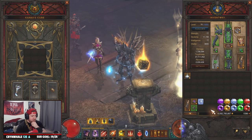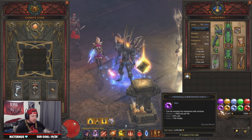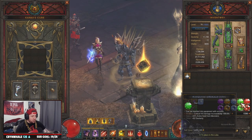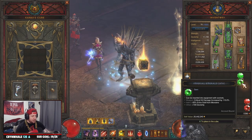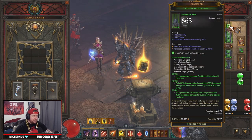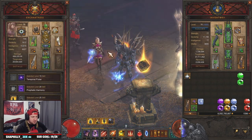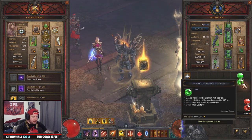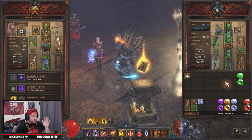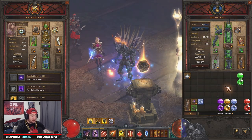It looks like on average you're getting around 100 Marquise gems and around 100 or a little more Imperials. The reason our emeralds are so much higher than the rest is because we have an emerald in our helmet with a follower using the Broken Crown — so every time one dropped, we got an extra emerald. We did 10 vaults and these gem numbers are insane. I would advise splitting this up however you need, but definitely use the gem-in-helm strategy for your class.